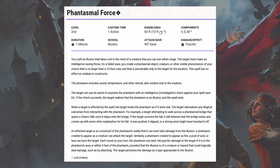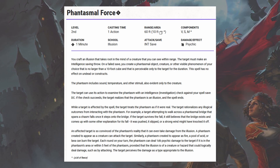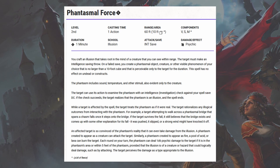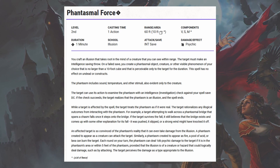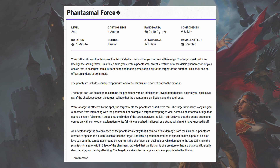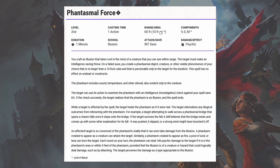The second level spells you get are Blindness, Deafness, and Phantasmal Force. Phantasmal Force basically lets you create a hallucination against the enemy. They have to make an Intelligence saving throw, but if they fail, you can really use this to great effect if you use your imagination. It's a little bit gaslighty, but with the right tact and decency, this spell can be used for some great storytelling beats. It's worth noting that it has no effect on undead or constructs.